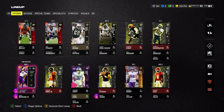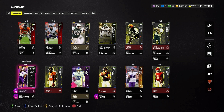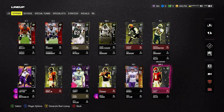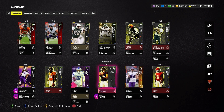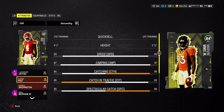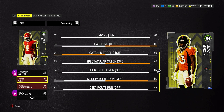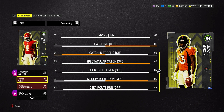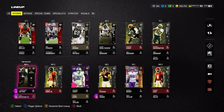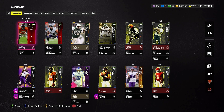At receiver we've got the pre-order 85 overall Justin Jefferson — he's turning out to be my best player, absolutely disgusting on the field. Wide receiver two is Jerry Rice; haven't played games with him yet. Him and Marvin Mims are pretty similar — same speed, same jumping, catching goes to Mims by two, catching in traffic goes to Rice by two. Having two 84 overall wide receivers is clutch. We're also still working on the Odell Beckham — he's at a 78 overall; apparently they fixed the coins but it hasn't been working for me.